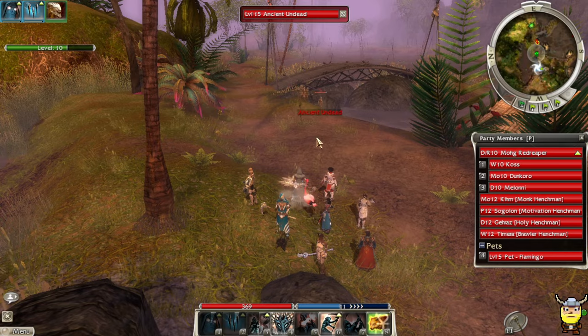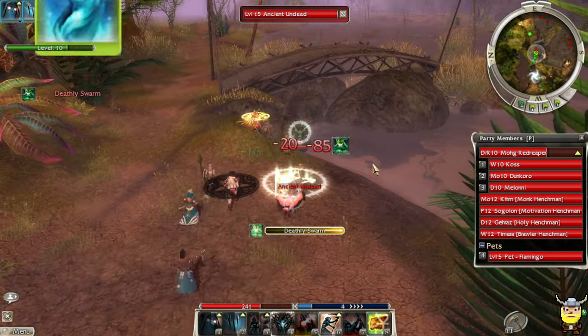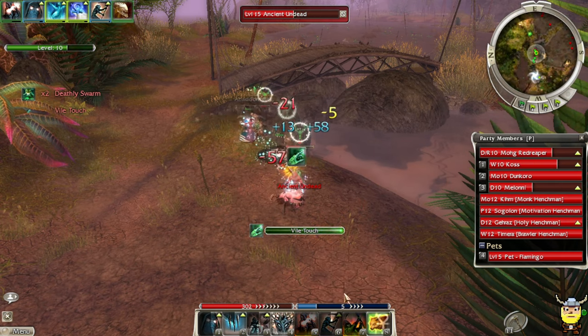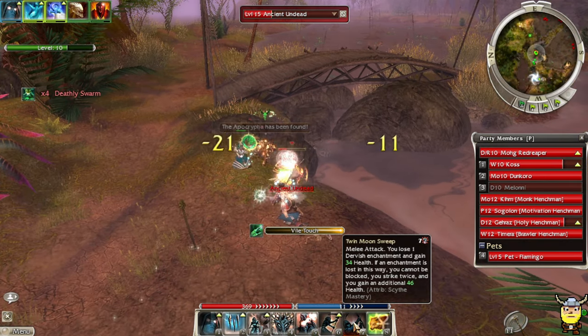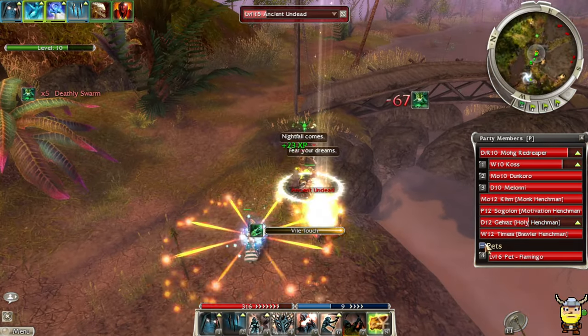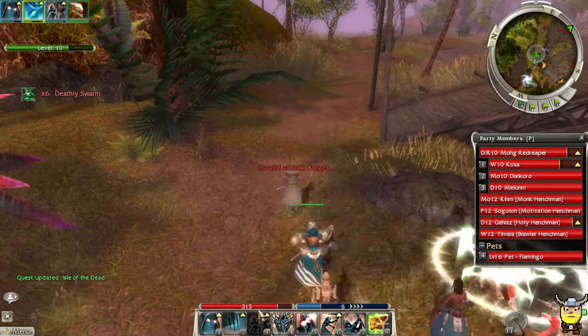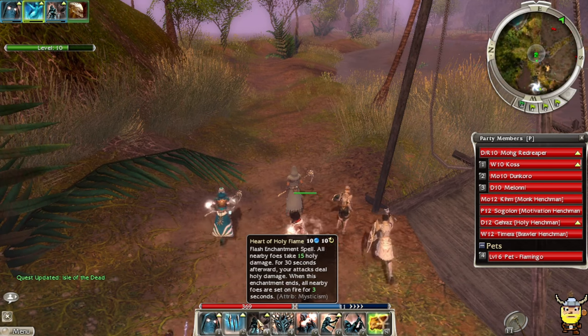I hadn't been doing enough quests, but hopefully we make up these levels here. Flamingo is level six now. Being a Dervish, Heart of Holy Flame is going to be doing a lot of our damage.